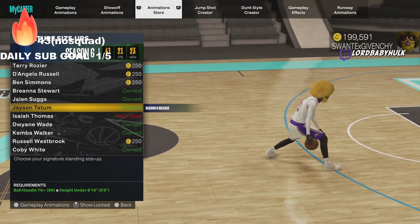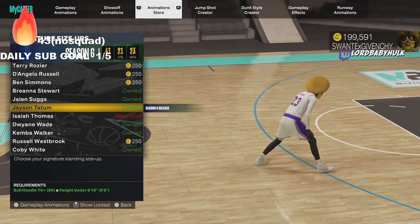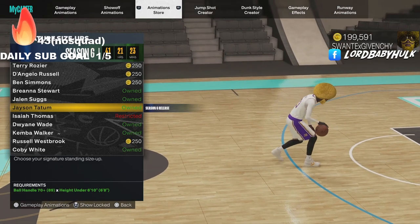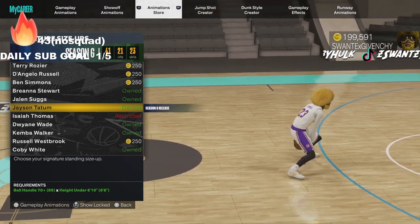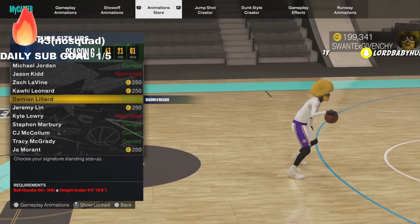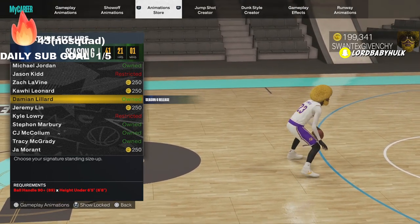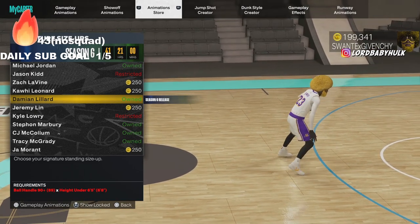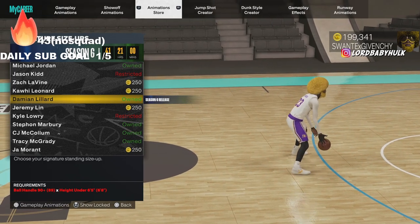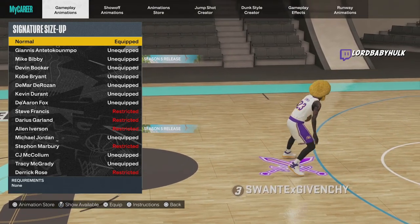For signature size ups: Jason Tatum is horrible — you can't do your fastest left-right speed boost very fast. The other dribbles are kind of cool but you can't do your normal left-right fast, so it's a no-go. Damian Lillard is another horrible one — there's a delay when you try to burst left or right, so it's not really usable.